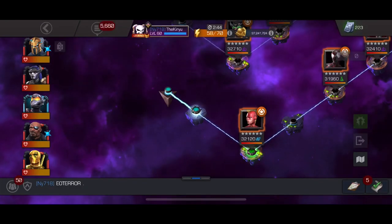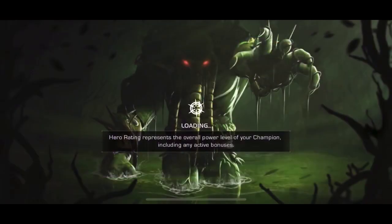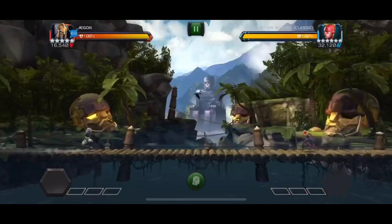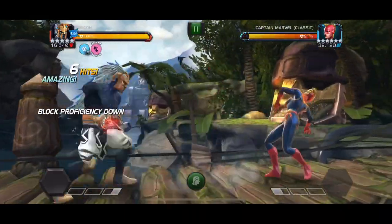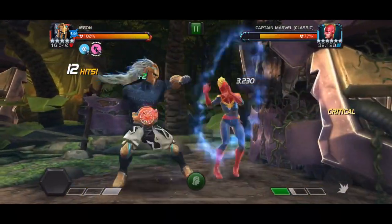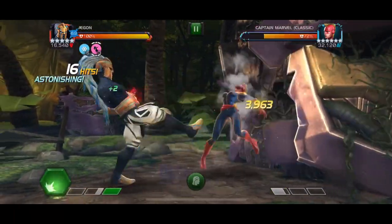Next fight is Captain Marvel, and it's made quite tricky due to the nodes: short burst, lockdown, and shock 30. Basically you need a shock immune champion - unless you're running Aegon, because Aegon can shrug off all the debuffs. We got rid of the heal block, armor break, shock, and everything it placed on us, and we're pretty much good to fight as normal.